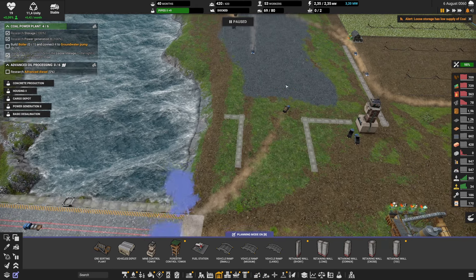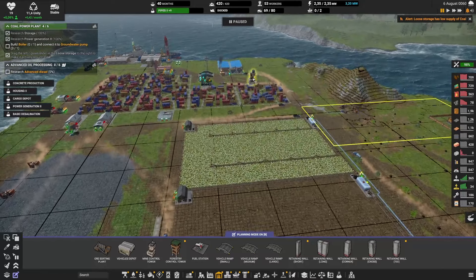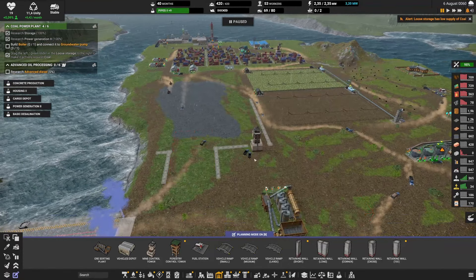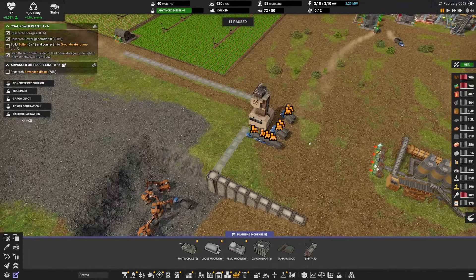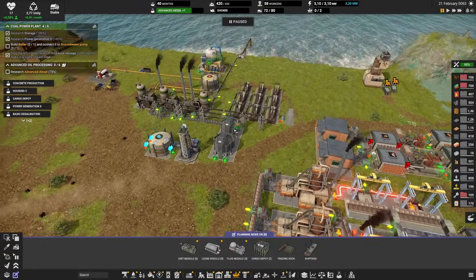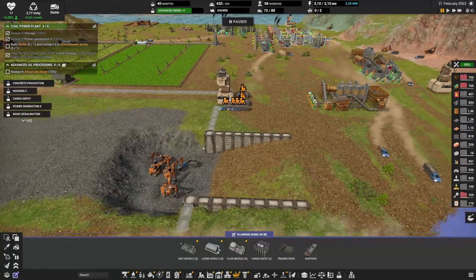I won't get coal right away — I need to dig all the way there first. Let me add more excavators and put them on this. A few minutes later: we've reached the coal. We've actually gotten to so much coal that there are lots of trucks waiting, all full of coal. We're in a good space.